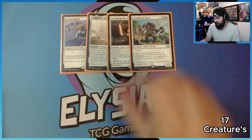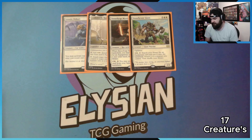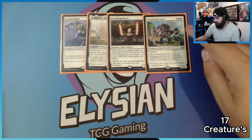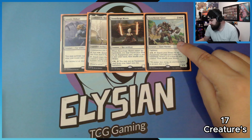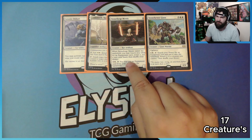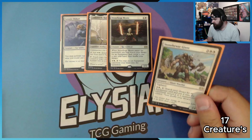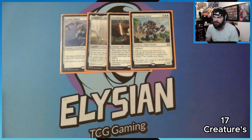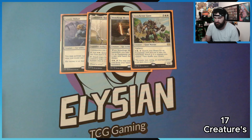Then we have Stoneforge Mystic — we all know what she does. Same with Stoneheaver Giant; I like this card a lot. It's got Vigilance so you can attack with it if you really want to. It searches your deck and puts an equipment on top, then you can pay to tap and put it onto the battlefield for about two to three extra mana — pulling something in and popping it into play, which is pretty good.